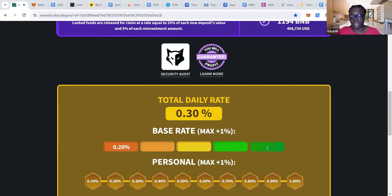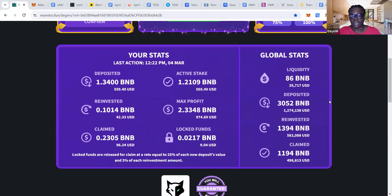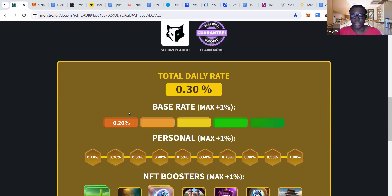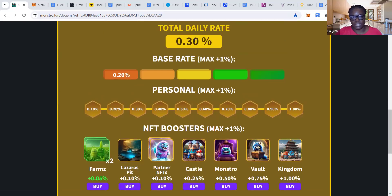The maximum that you can get is 1%. This green block is 1%, then 0.8, 0.6, 0.4, and 0.2. At the moment, because a lot of people are claiming instead of reinvesting, the TVL is going down. The contract gives us an update as to where it interacts with transactions, and the more claims that are made, the daily rewards go down. So as you can see it's at 0.2 now. You're probably wondering why it's showing a total daily rate of 0.3 — it's because I bought two NFTs and I get 0.05 for each, giving me 0.1 in total, added to my basic rate of 0.2.